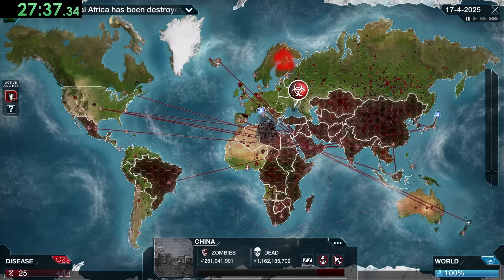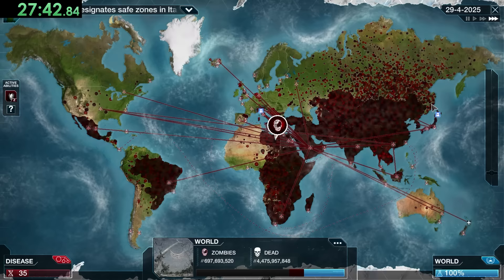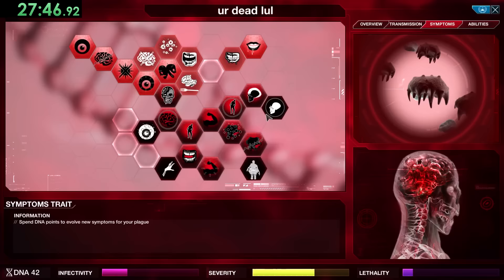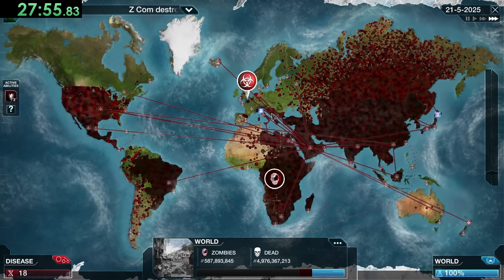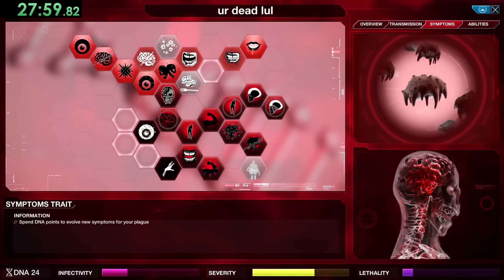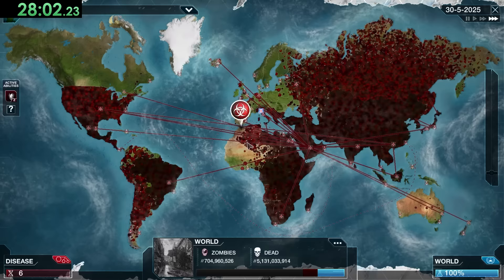ZCom on Mega Brutal is really strong — sometimes we have to send multiple hordes of zombies over. So we're going to focus on upgrading our zombies to be stronger, less likely to be killed, and able to beat people down faster. As we take more countries, ZCom can't establish bases there, so it's important to hit as many countries as possible.